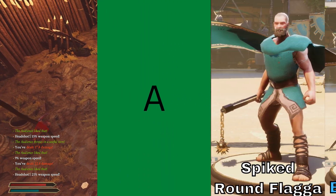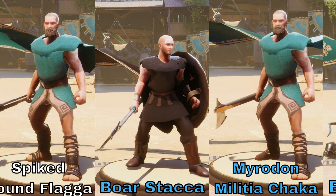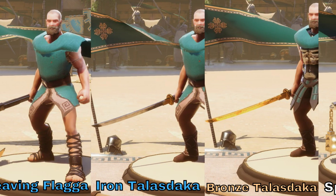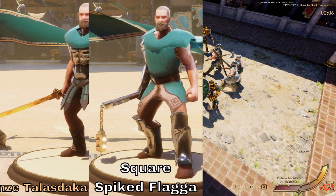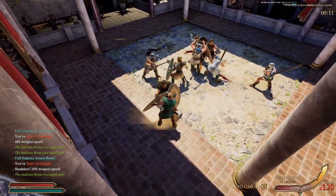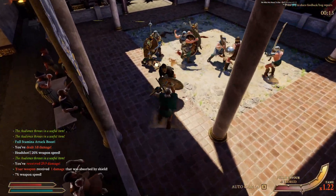Alright, time for the good stuff — A tier. We've got the flails, a couple spears, and the Talasdakas. The Maradon Chaka is here too, and it's pretty good — it's just a better Basic Chaka and it's very nice for going over shields. Now, Talasdakas — they're swords and pretty straight, so what are they doing here?